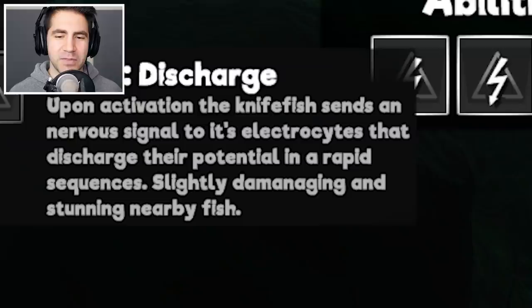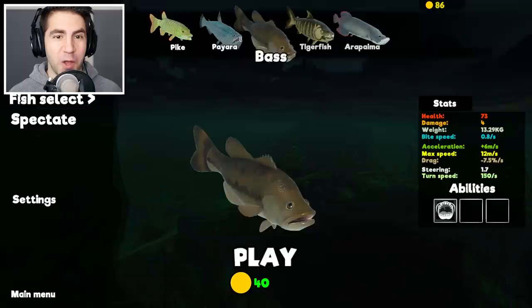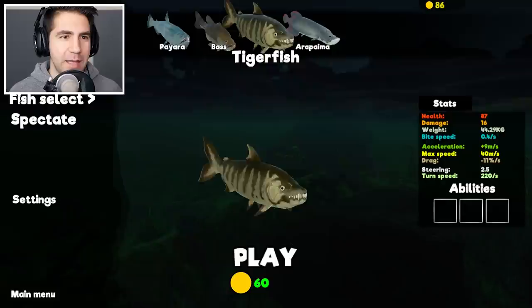I think we know what they mean. Health is 17, damage is two. That's not great. Last video we played as this tiger fish — if you missed it, you gotta check it out. There should be some on the screen you can click on. We started with 87 health, 16 damage, but now 17 health, two damage. This might be tough.